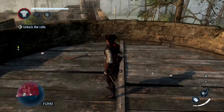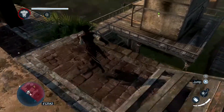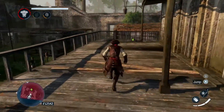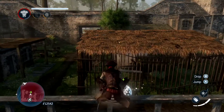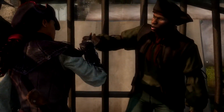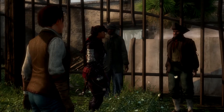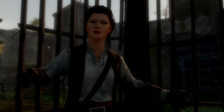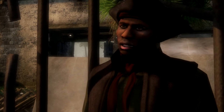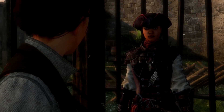Once you've done that, all you've got to do is get to the cells, unlock the cells, and unlock the prisoner in the cell. That will give you the 100% sync for this level, which is the storming of the fort on Sequence 3. Thanks for watching — check out the next video, there'll hopefully be an annotation at the top linking you straight to the next one. Check back on Click to Unlock, and see you next time.